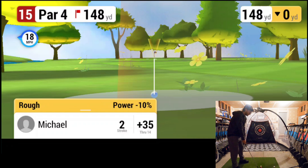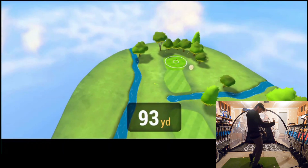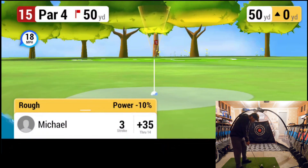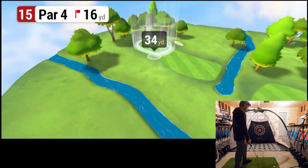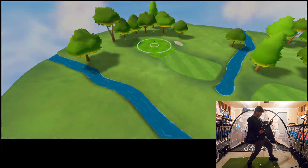Pitching wedge — the hero club, the one that gets us out of all the trouble. 50 yards, baby chip shots, going for the chipping. I need to learn that's a 20-yard chip, not like a 50-yard chip. Triple bogey.